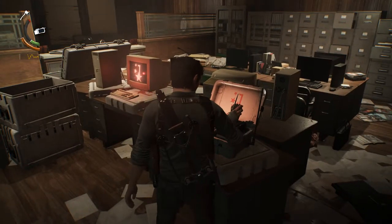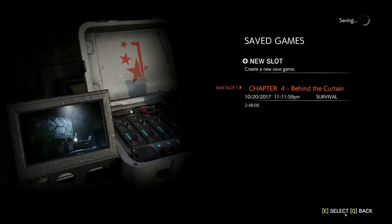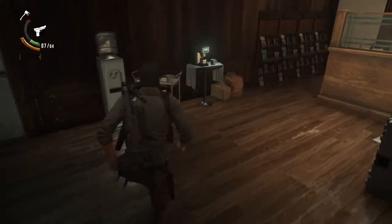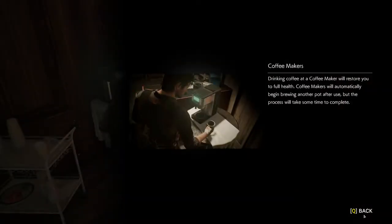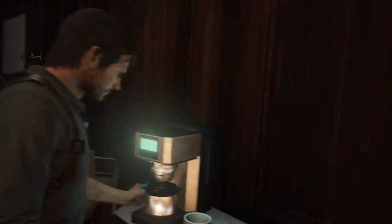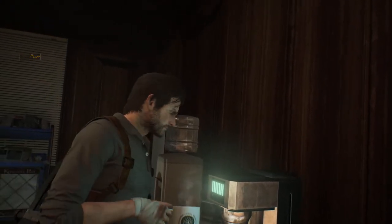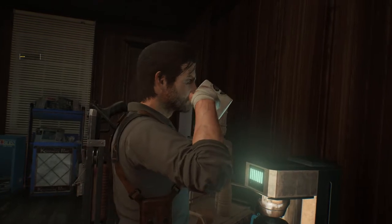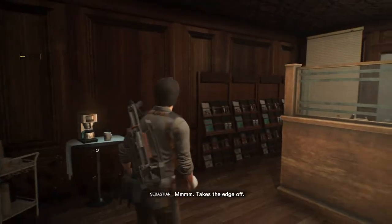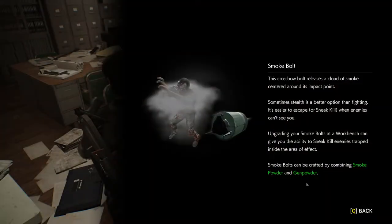Alright. I'll go ahead and save right here. So we are now at a new save point and safe house, which is good. Alright, coffee — that is what I'm talking about. That's what I need. Nice cup of coffee. Put some creamer in there and sugar. I need to customize my coffee, take the edge off. Yes sir, it does. You are not lying, my buddy. Smoke bolt.